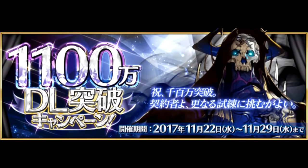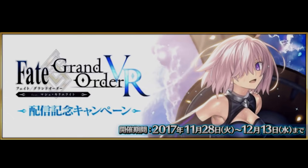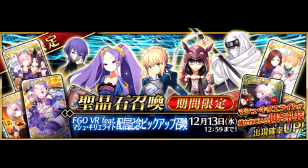Next, we have the 11 million downloads campaign, offering a new summon banner with the elusive and powerful 5-star Assassin, King Hassan, on rate-up. We then have a summon campaign commemorating Fate Grand Order VR. However, this banner evidently offers no rate-up servants, only some CEs — so don't fall for the trap, save your quartz.